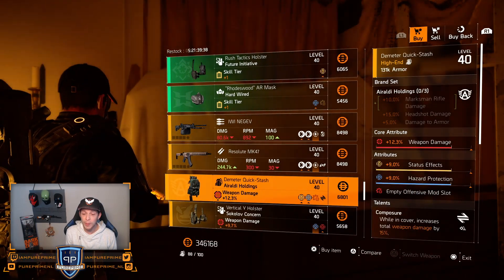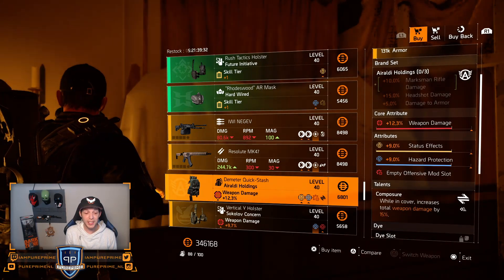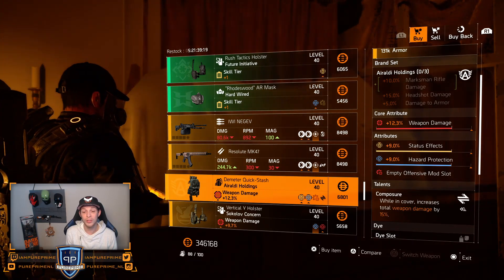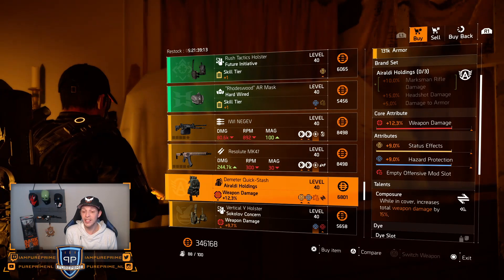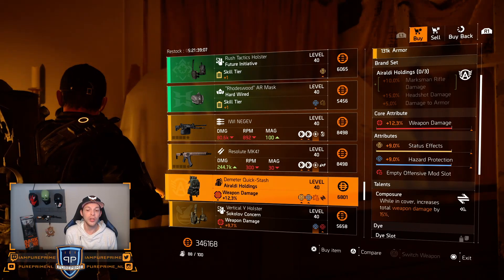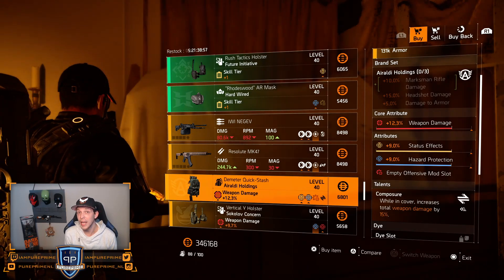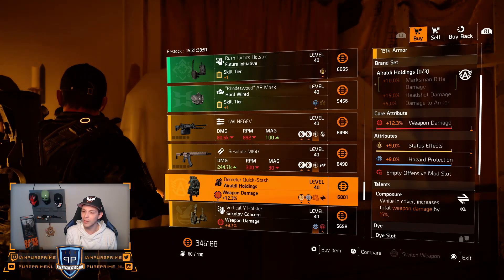Over to the Araldi: 12.3% weapon damage, 9% status effect, 9% hazard protection, and Composure. This looks very nice — only one percent away from the cap on status effect and hazard protection. But it's a rainbow roll. You don't want this, because that hazard protection could be nice, but the status effect needs to pair with a red core like crit or headshot so you can roll weapon damage higher. If you need a status effect build, you don't want hazard protection. Leave it — just a rainbow roll.